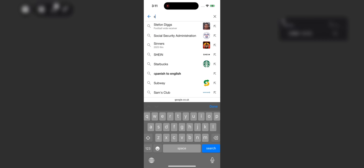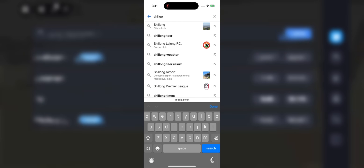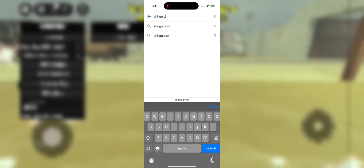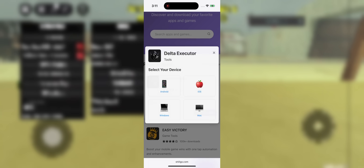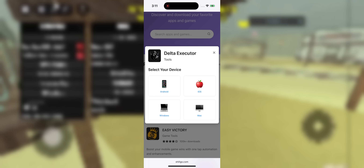First, open your browser — Safari on iOS or Chrome on Android, it doesn't matter. Go to the site where we're going to get the Delta Executor, and once you're there, search for Delta Executor Mobile, scroll down just a bit and you'll see the latest version pop up. Click on Download, then select your device: iOS or Android.